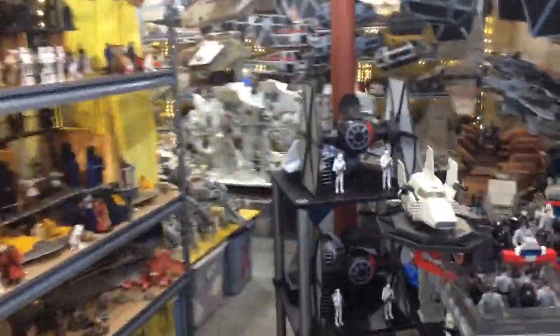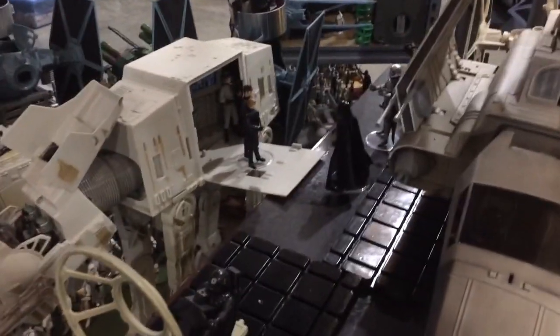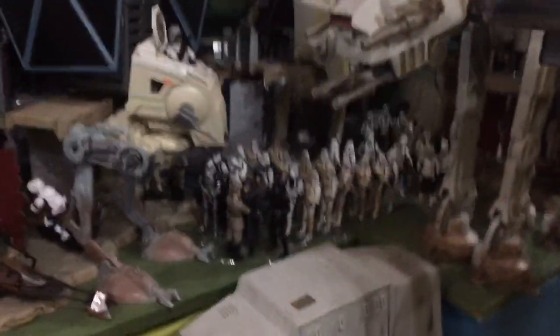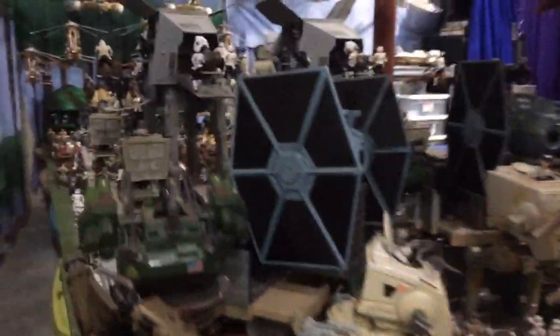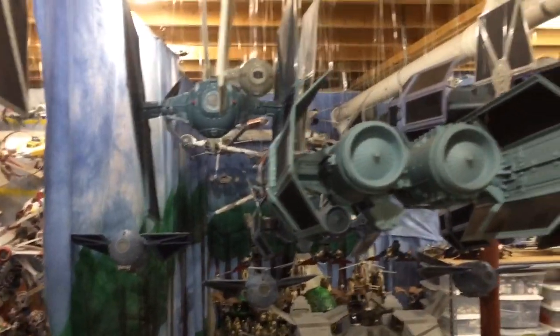Moving on around the corner. The backside of Endor, the Imperial Bunker. Luke turning himself over to Darth Vader inside the Imperial Bunker. Lots of firepower for the Imperials over Endor.